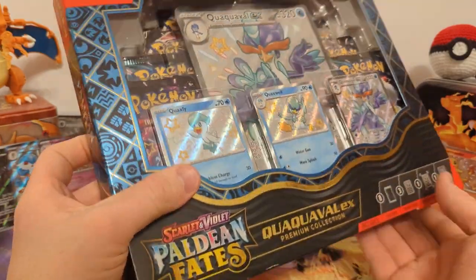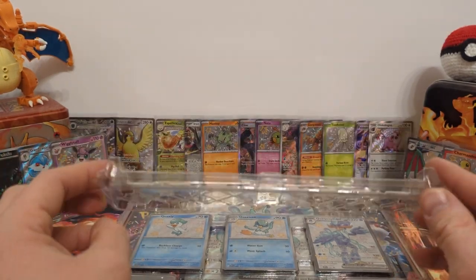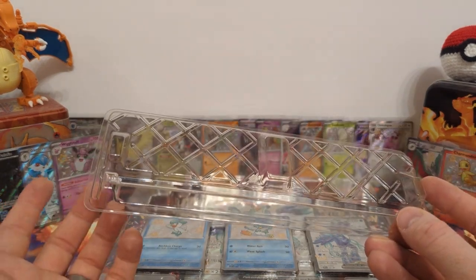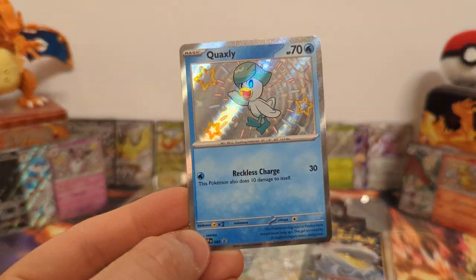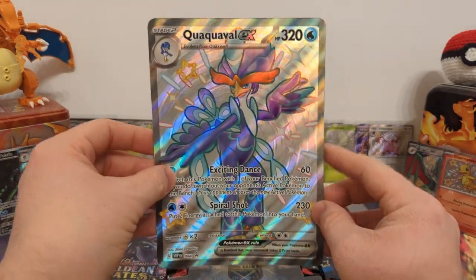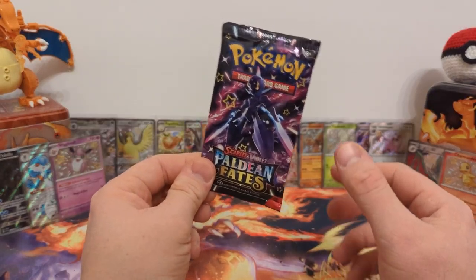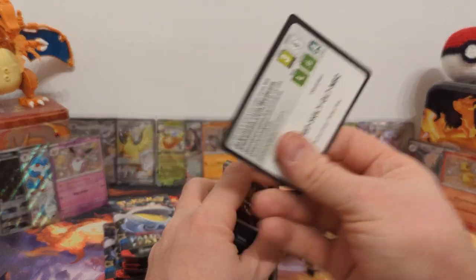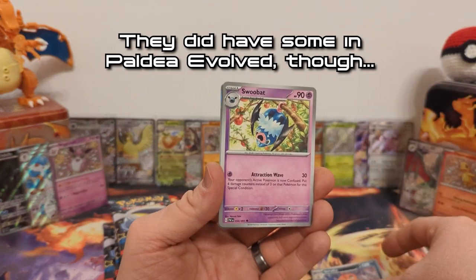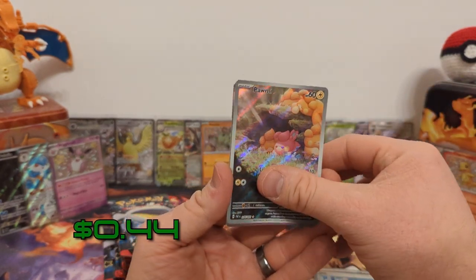Now for the Quaquaval box. This piece keeps falling out — I realize it's part of the stand that comes with it. They cheaped out on these; they couldn't give us just the regular classic ones like they had in the Charizard and Gyarados EX boxes. This one has the Quaxly shiny Black Star promo, then Quaxwell, and finally the Quaquaval EX full art shiny — plus the jumbo and another eight packs. Pack one: Iono reverse, Palmo illustration rare — there's the other one — and Zatu regular holo. So now we have all the illustration rares in this set.